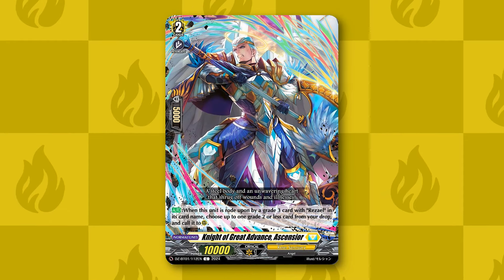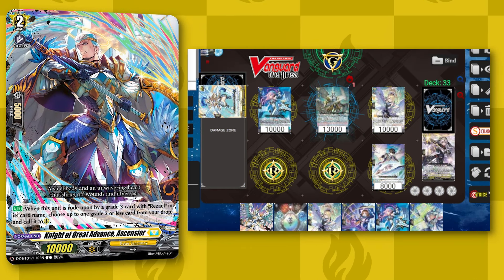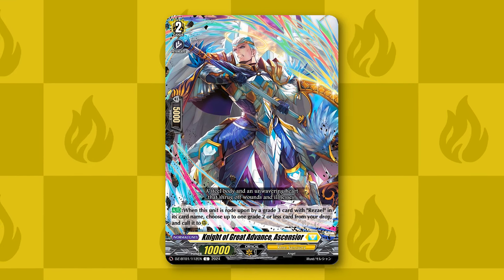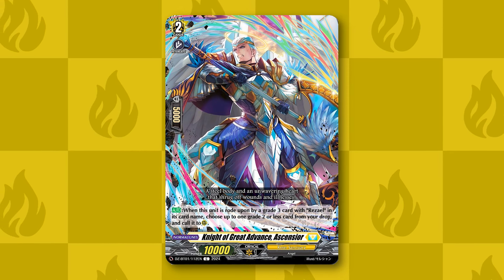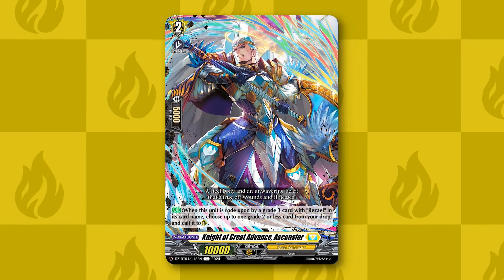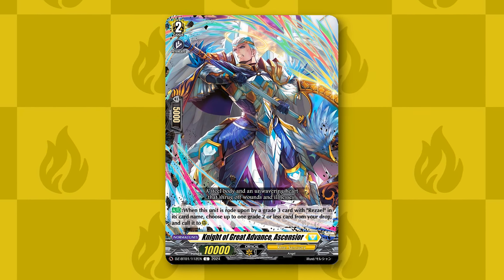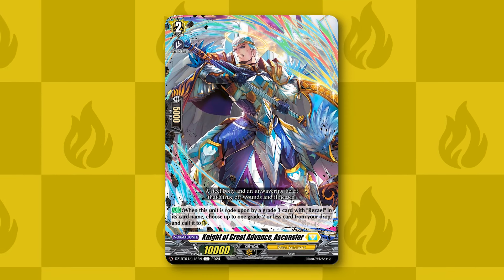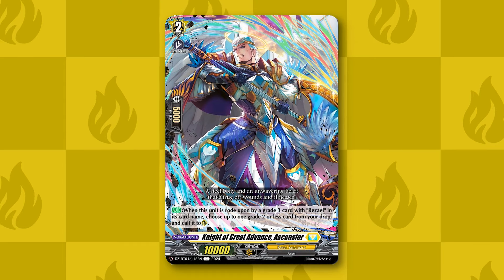The grade 2 of the ride line is Knight of Great Advance, Asensior. When Asensior is rode upon by a grade 3 Rezael, you can call any grade 2 or less from your drop zone. With the strategy of the deck wanting to play things down early, Asensior gives additional value to Rezael's early game by being able to retrieve any units that retired themselves early. It can refund the discard cost for riding, or if the opponent retired one of your rearguards during their turn, you can revive that back. Any of these reasons makes Asensior a valuable ride for Rezael's grade 3 turn.